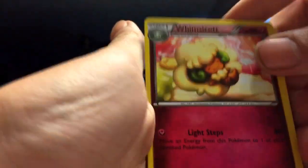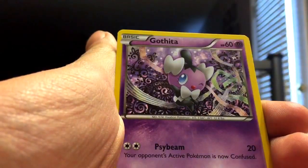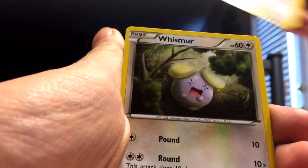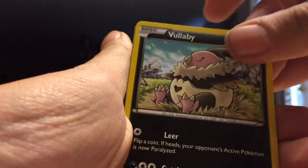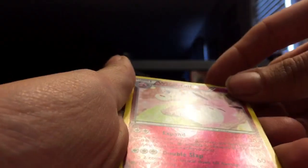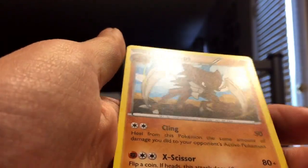Alright, we've got Whimsicott, Guosian, Devolution Spray, Gothita, Mincino, Whismur, Fennekin, Volibee, Wigglytuff — that's an uncommon — and a Kabutops Regular Rare. And for the final Fates Collide pack.